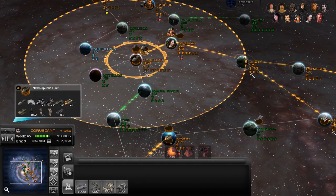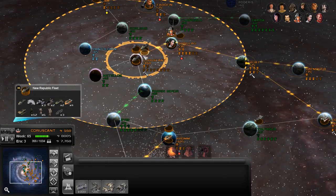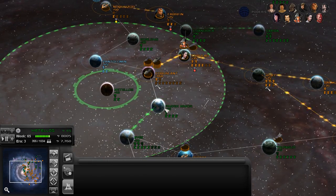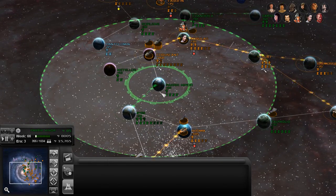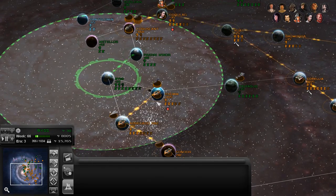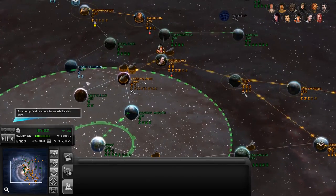We want to hold Coruscant, and I think we were talking about kind of swinging down to Metellos, or maybe through Pakrik Minor and then into Biss. If we do that, we can push the rest of our East Defense Force north.